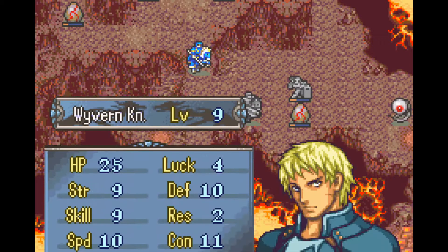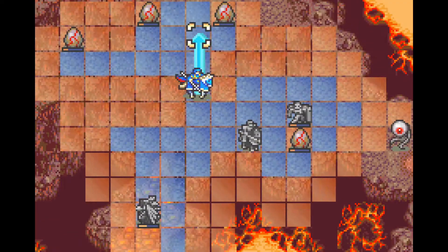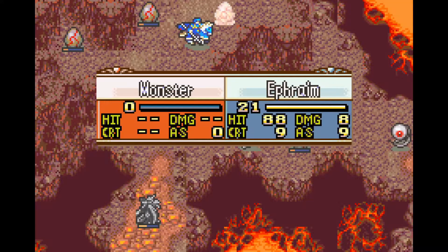Cormac needs to attack this egg from one range, because if he steps onto one of those lava tiles he dies — he's only at 10 HP and those lava tiles deal exactly 10 damage.